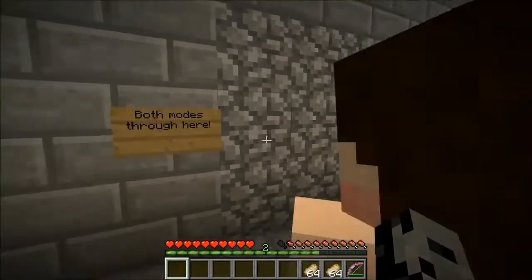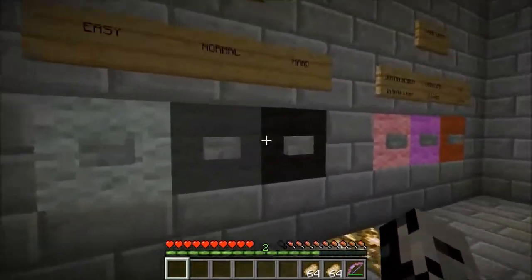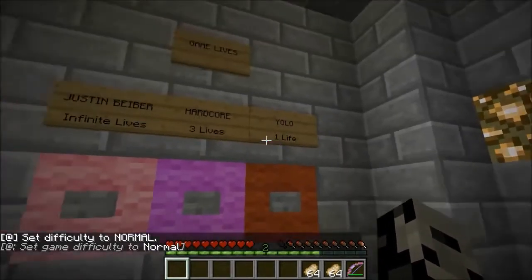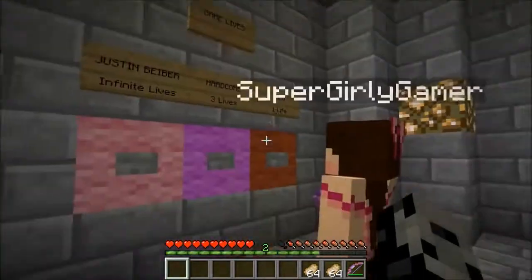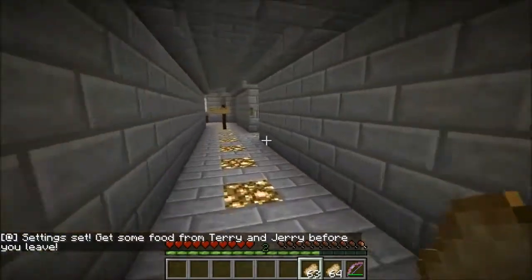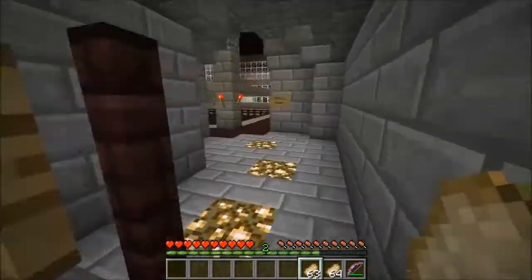Both modes through here - door opens if you hit confirm. Difficulty: easy, normal, or hard. Let's go normal, there's two of us. Game lives: Justin Bieber gets infinite lives, hardcore, and YOLO. We definitely can't go Justin Bieber, and we can't go YOLO, so we obviously have no choice but to go hardcore. Get some food from Terry and Jerry before you leave. It opened - are you ready for this? All right, endless mode isn't ready yet - we'll check back.